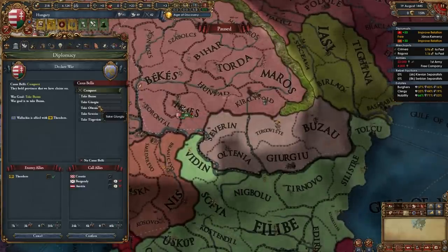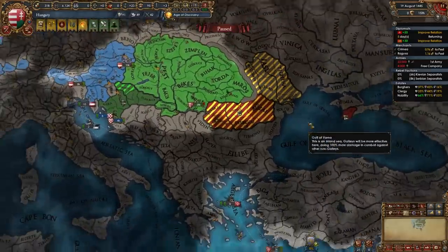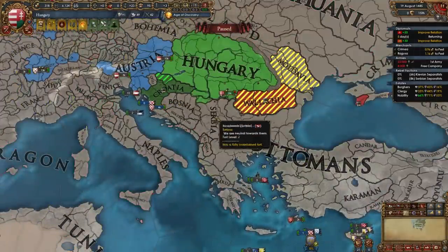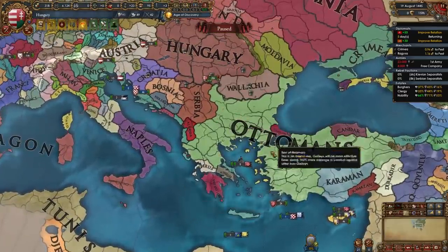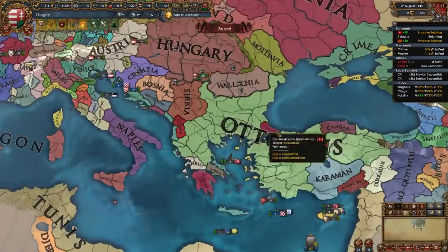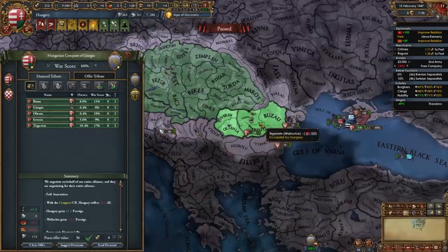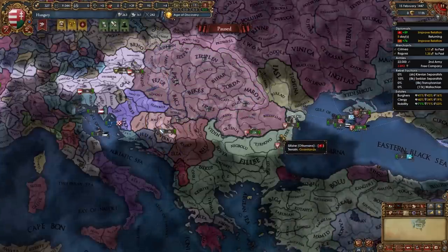There's our first declaration on Wallachia. I'm declaring for this province — they're only allied to Theodoro, which isn't a problem. If they're allied to Serbia or Bosnia you can co-belligerent them and take stuff too. Or if allied to Byzantium you could even try to vassalize Byzantium. Wallachia has unconditionally surrendered in my game, so it's time to piece them out. When peacing out Wallachia, full annex them and take all of their money.